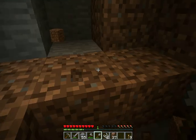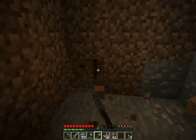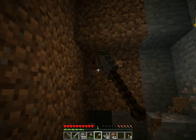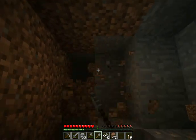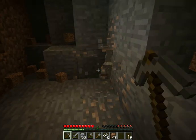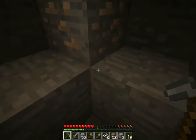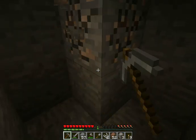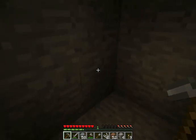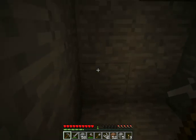There might be lava so I don't really want to — oh! There we go. Iron. That's what it looks like. I'm just gonna dig out the rest of this. I'm gonna get this and use it to make an iron pick because they're much more efficient. They last longer and they look prettier. I don't know — they're just better. Iron is pretty useful.